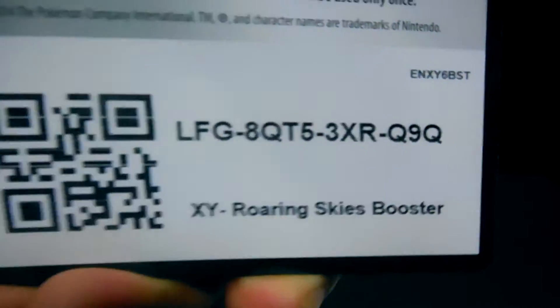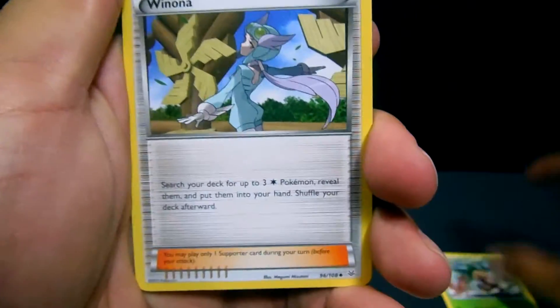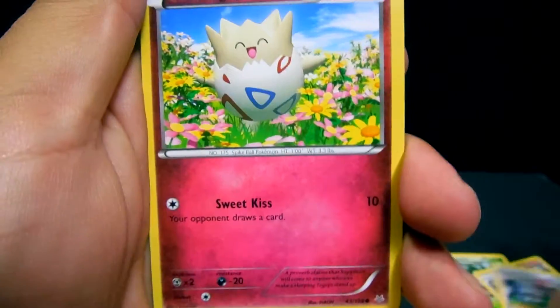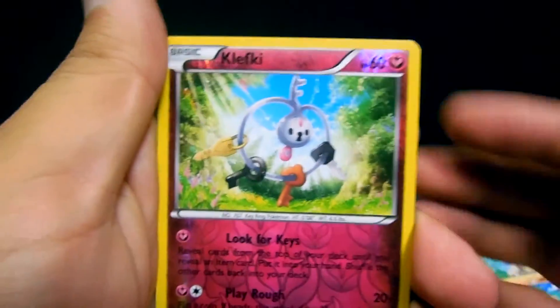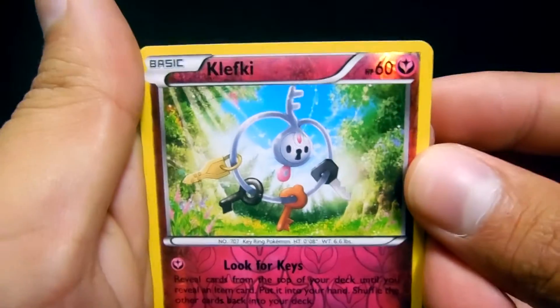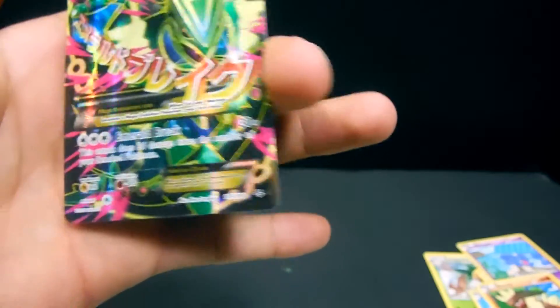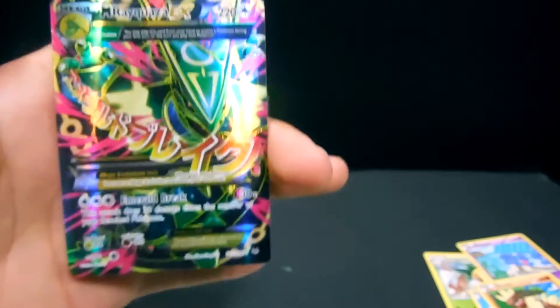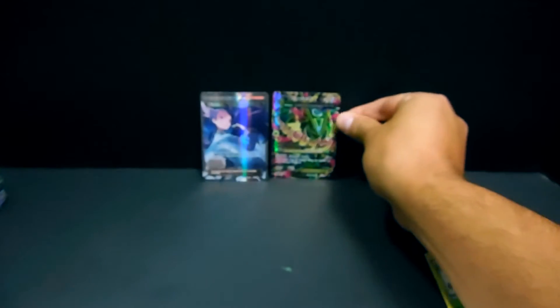There is the code. Starting with Exeggcute, Winona, Unfezant, Togeby, Shuppet, Spearow, Wingull, Binacle — the reverse is a Rare Klefki. Sweet. And — oh! An Ultra! That is a Full Art Mega Rayquaza EX! The one that I was definitely hoping for. Sweet, sweet pulls from these two boxes. I'm liking this.